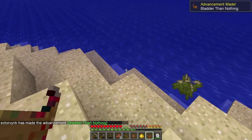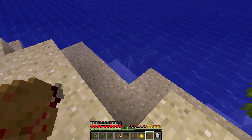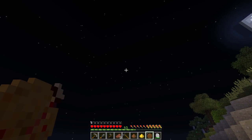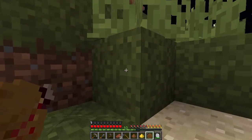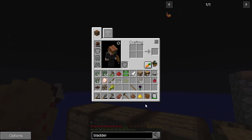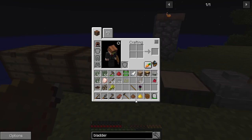I presume we can just do this — look at that, it's full! Can we place it back? It doesn't look like it. Can I drink from it? Doesn't look like it either. So that is a thing we can sort of do. Fluid bladder contains water — this is one bucket's worth: one thousand millibuckets, which is pretty nice.